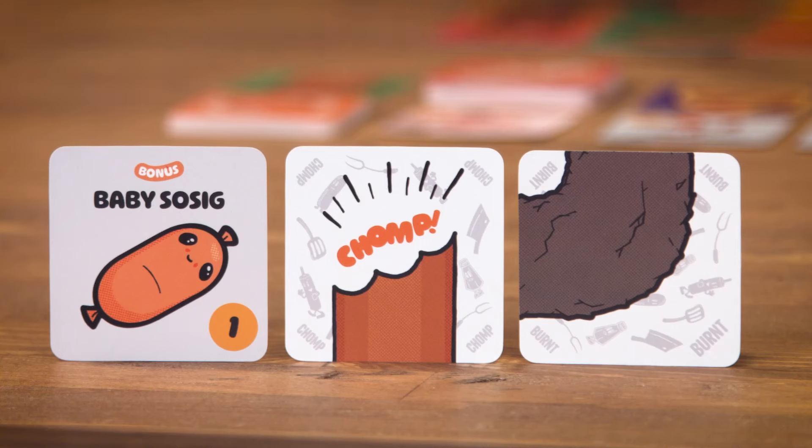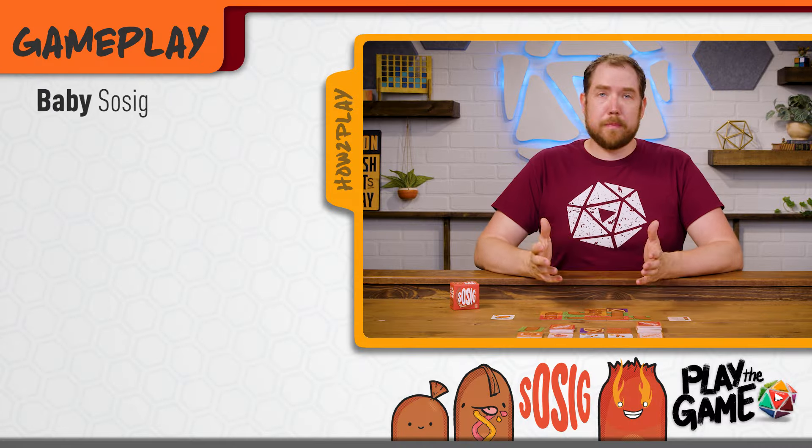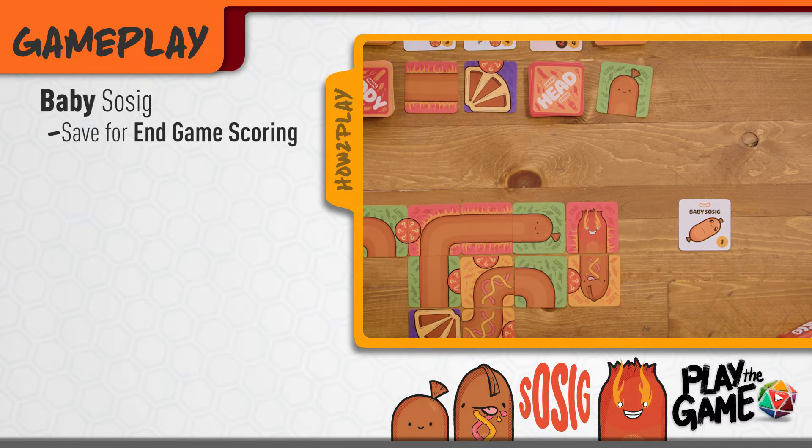Among our mystery meats, we have burned, chomped, and baby sausages. If you draw a baby sausage, simply set it aside to score one point at the end of the game.